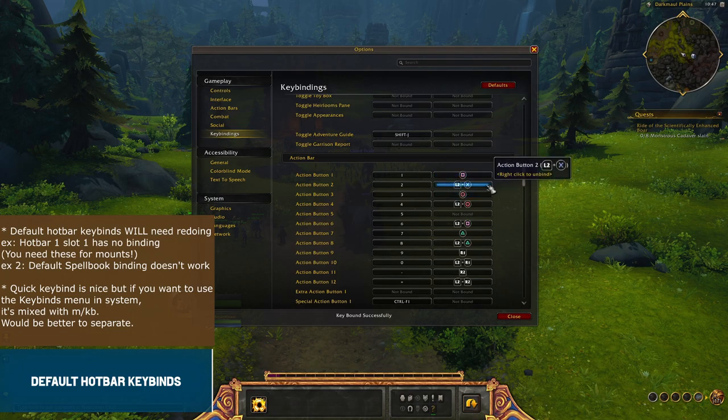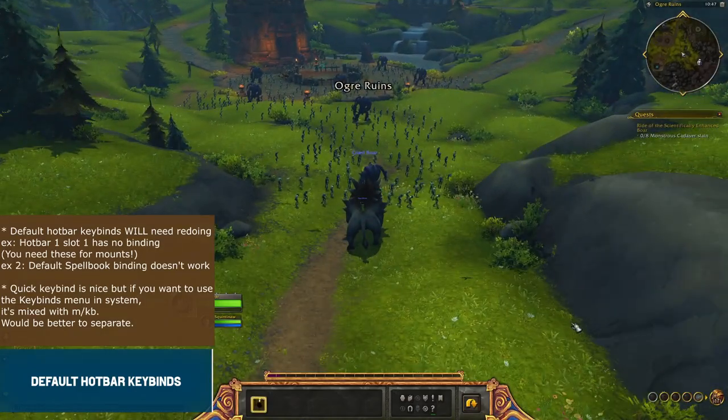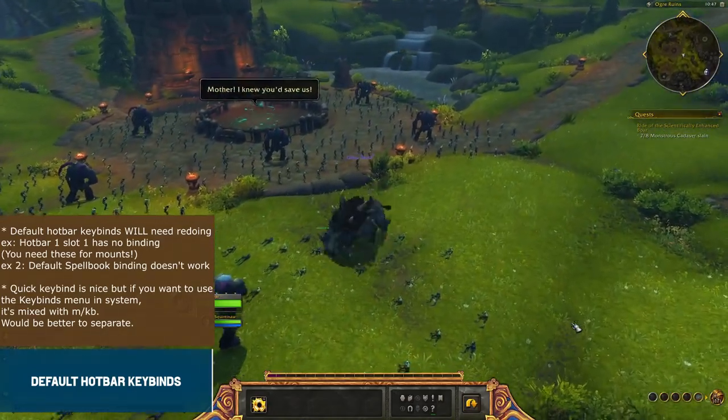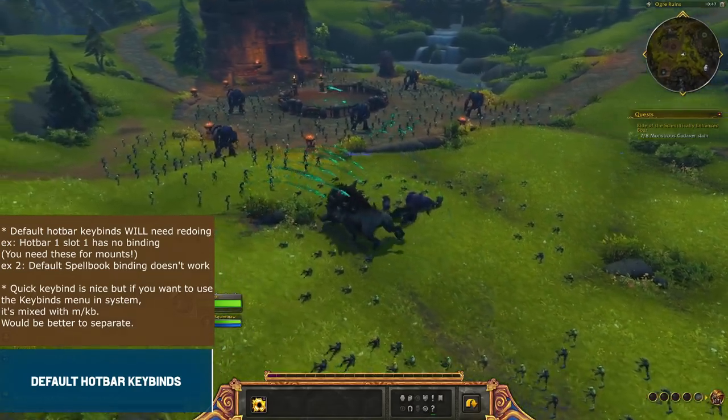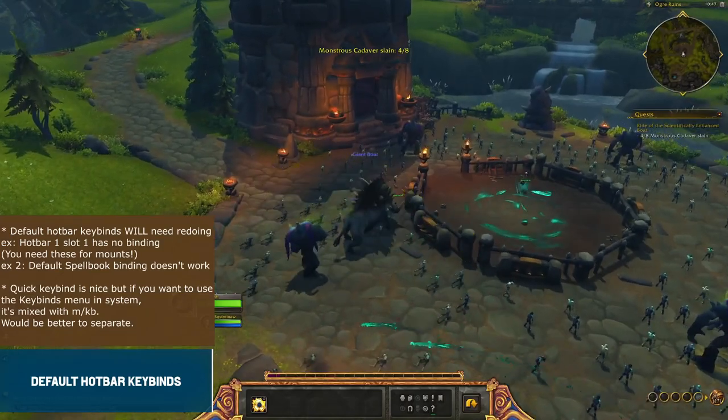The issue becomes clear when you reach the part where you have to use a mount. Sometimes mounts have special actions that go into a special hotbar using spots 1, 2, and 3. If you don't have those bound in your regular hotbar, you won't have them on your special mount hotbar either — so you can't use abilities like Trample during the questline. This means the starting questline, effectively the tutorial, has two instances where the default keybinds are obviously not good, which would rightfully make a player question if other issues would keep popping up.